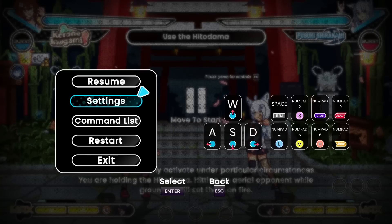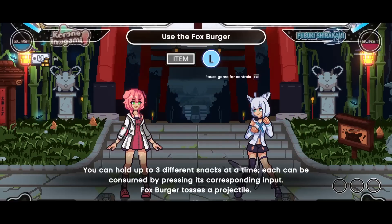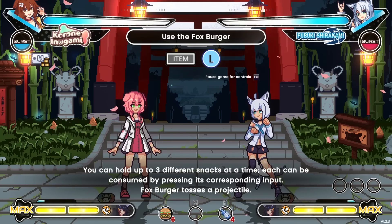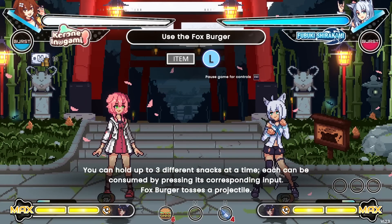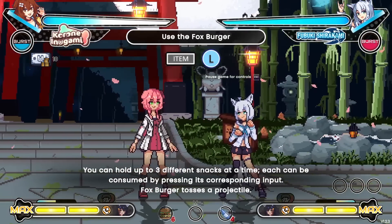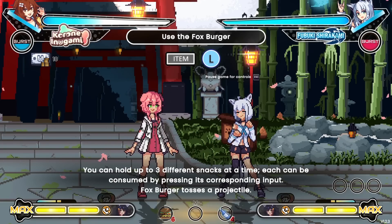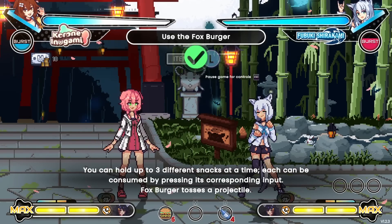You can punch him in the kneecaps. You can hold over three different snacks at a time, each consumed by pressing its corresponding input. The Fox Burger tosses a projectile — looks like it's six, six, and four. The item button — hold shift or tab — space is item, hold space and then press light, medium, or heavy. There we go! Six burgers — got it.